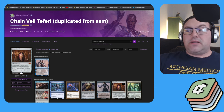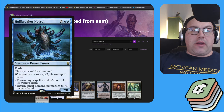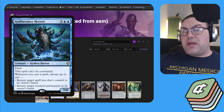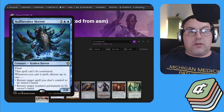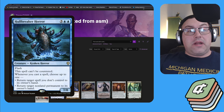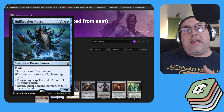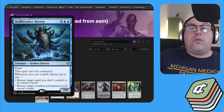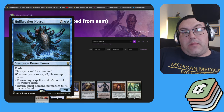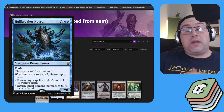Since you're in mono blue, you have lots of tutors to find artifacts and plenty of rocks, but there are also backup lines. The main backup is Hullbreaker Horror. Its second ability returns a target non-land permanent to its owner's hand whenever you cast a spell. So if you have two mana-positive rocks, you can keep playing one and returning the other to your hand over and over. You just need any spell to start the loop, then play Teferi, bounce a mana-positive rock, replay it, and with unbounded mana you can cast Teferi repeatedly and draw your deck.